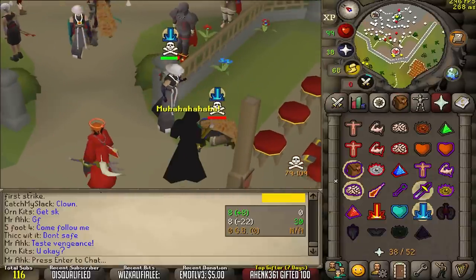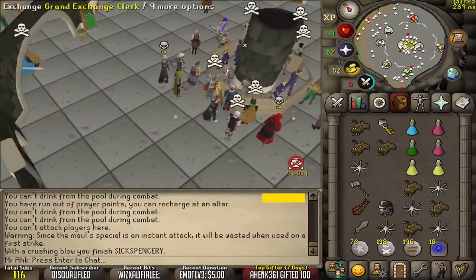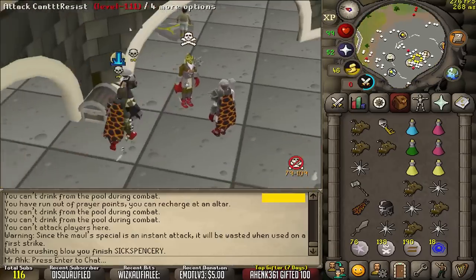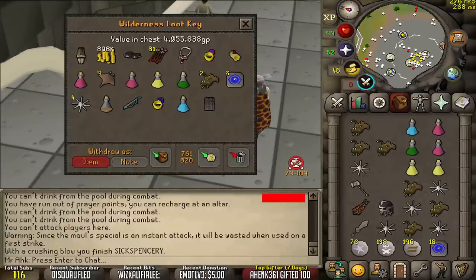43, 40, 42 — oh my dear. It actually looked like that guy was risking a lot; I saw him PK earlier and he had some nice items. Let's have a look — yes sir, let's go, just over 4 million GP. He is 100% gonna report me, but fuck it.